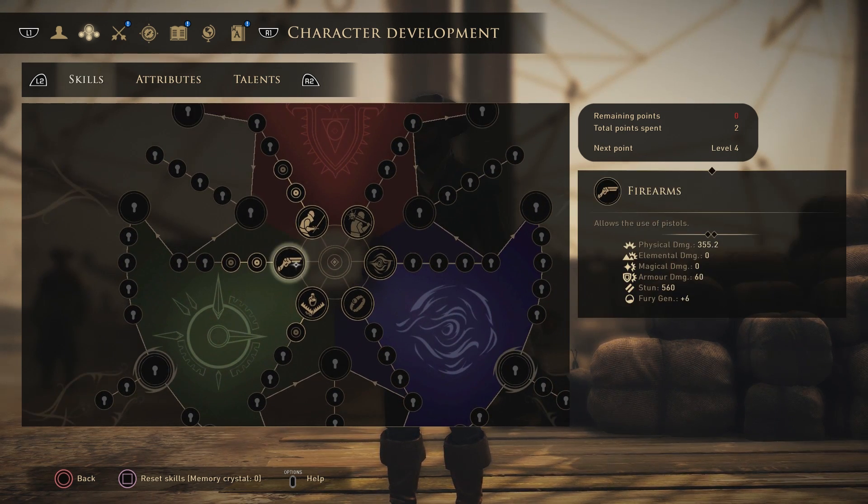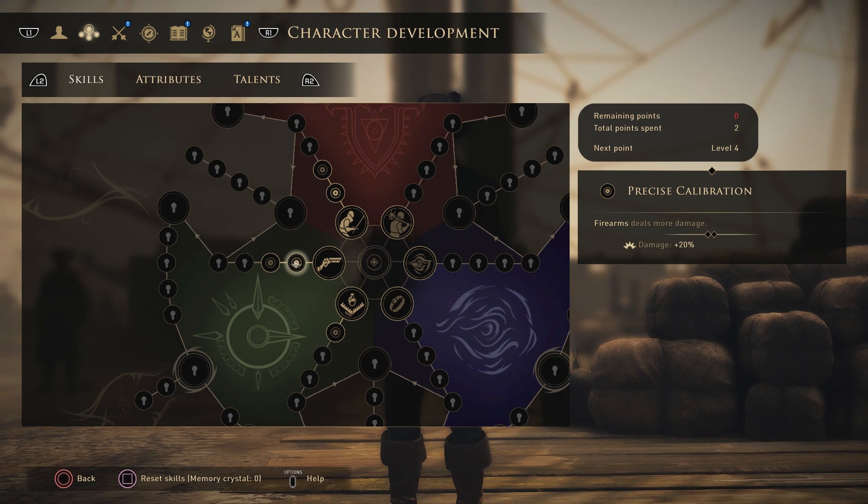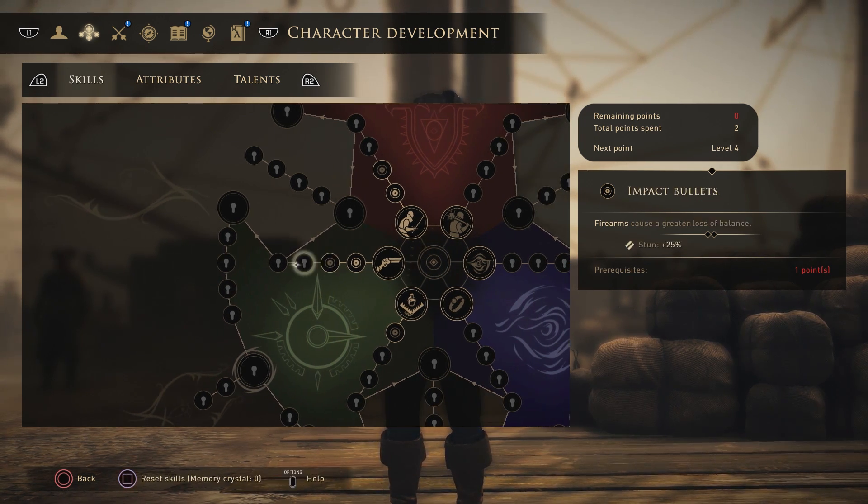Starting off with firearms — the first level, which you're gifted when you first start the game, allows the use of pistols and firearms. You can then upgrade that with precise calibration to increase firearm damage. The next level causes 20% armor damage, and the level after that causes a greater loss of balance, so when you fire at enemies you'll actually knock them over and deal more damage.